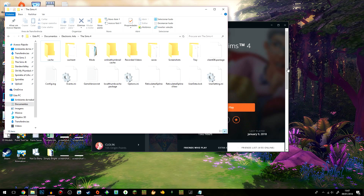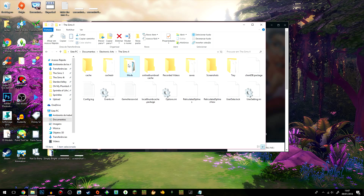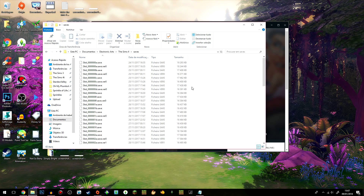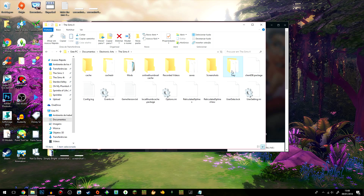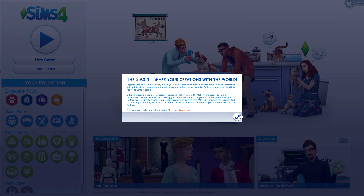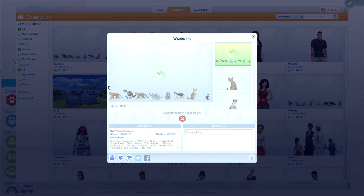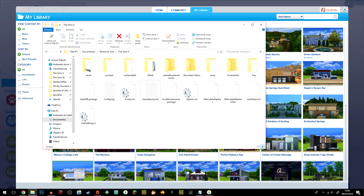Let me briefly explain what each of these things are. The Mods folder contains all your custom content and mods. The Saves folder is where all your save files are. The Tray folder — I'll give you a visual to make it easier to understand. Let's say you are in-game and you go to the gallery to download some Sims or houses. You save something to your library and it appears there along with all your other lots.